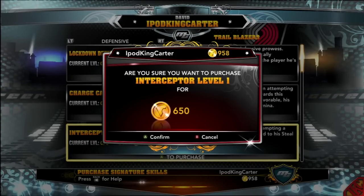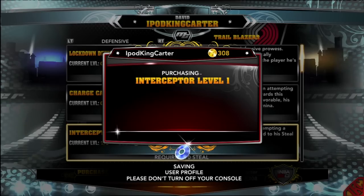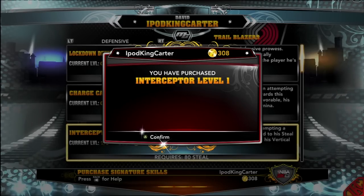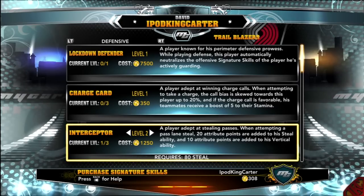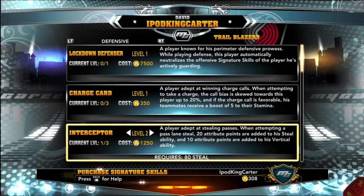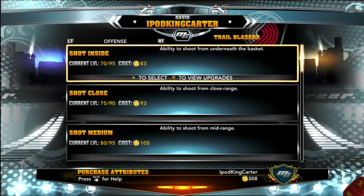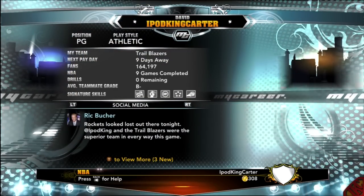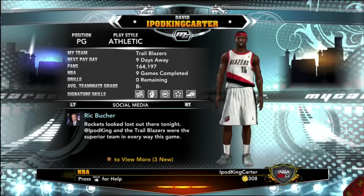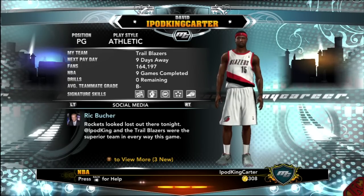Moving on to Interceptor — you know what I'm known for: getting cookies out of the passing lane. I put my hand in the cookie jar. What this signature skill does is give you a boost in your vertical when going for the ball. I've gotten a pass out of midair that someone tried to throw into the low post — my man jumped so high, it was looking crazy.